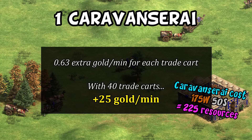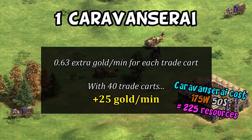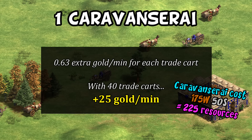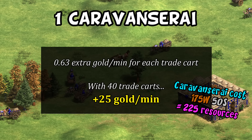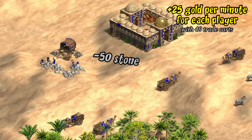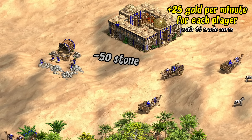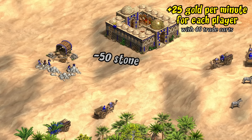This is per trade cart, so with 40 trade carts for example, that one caravanserai translates to about 25 extra gold per minute. In a very simplistic payback model that implies a roughly 9-minute payback time, though wood is the fastest resource to collect so this is probably underselling it. You also presumably have an ally who will start trading as well along the same route, so added together you're probably being paid back every 5 minutes or so once your trade is up and running. Suddenly that 50 stone cost isn't looking so bad.